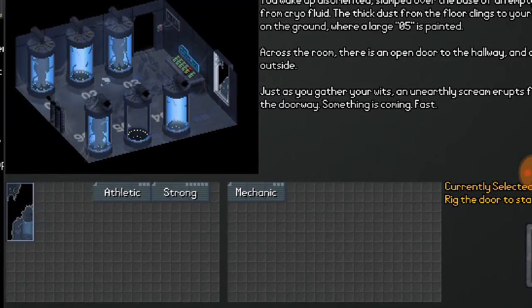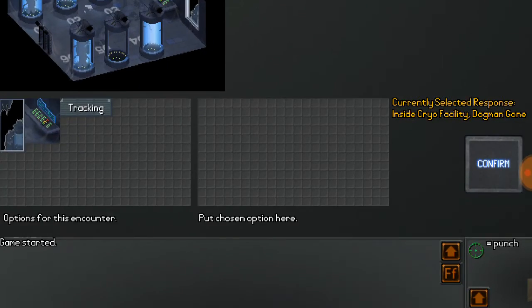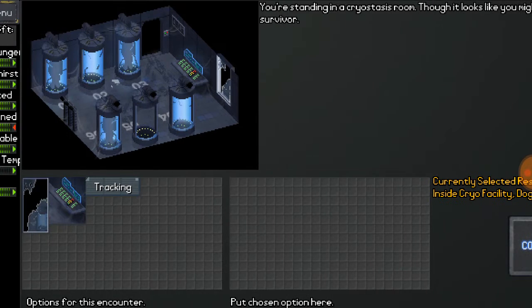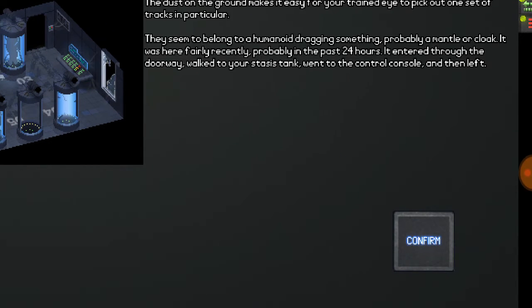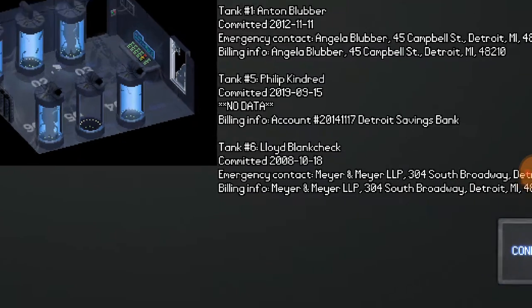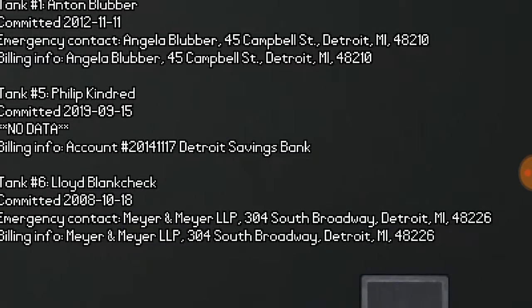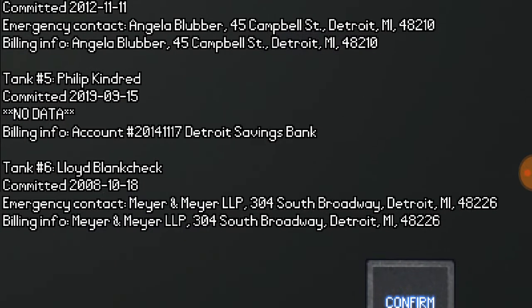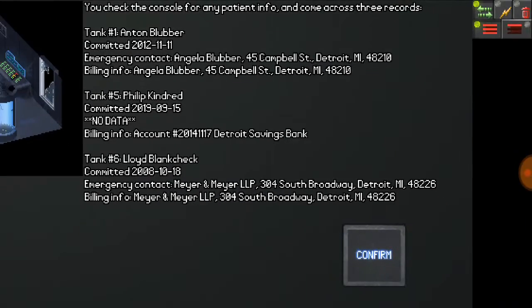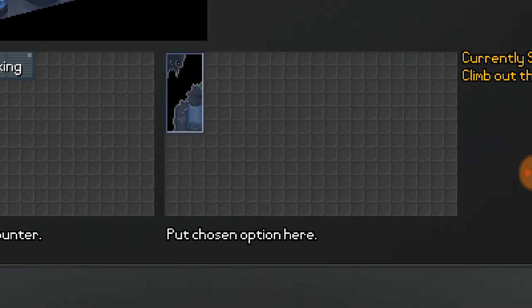Using the mechanic skill, we're just going to rig the door shut. What this actually is — I'm a wolfman, and I do not like wolfmen. So we close the door shut, and if you wanted to, you could do tracking to see a humanoid dragging something. Tank five — apparently that's us. So let's just climb out the window.